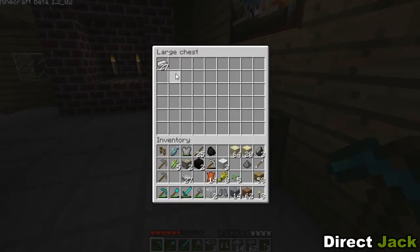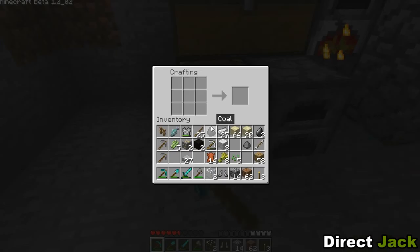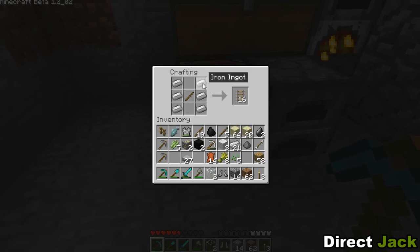You know what I thought about doing? I thought about taking this iron and going to this chest, putting some sticks on the sides. Is it like this? No, no, no, I know how to make railroads. Is it like this? Can I stick in the... yes. Oh, that's a lot of iron for 16 rails.